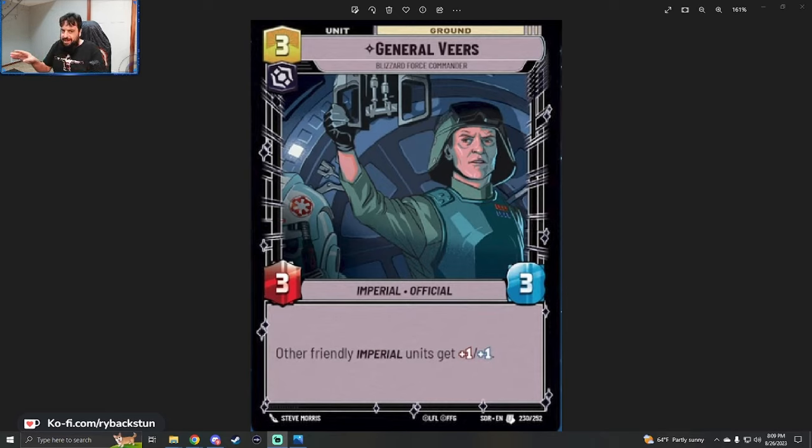The Wing Leader costs less than the TIE Advanced, but the TIE Advanced has a bigger body and is harder to deal with in space. Veers is an automatic three-of in any Imperial deck — three cost, comes out, plus one, plus one to your entire board. Vader loves this, the Emperor loves this, your attackers love this, your Imperial Sentinels like the Cell Block Guard and Royal Guard love this. Veers even turns on Sentinel for the Royal Guard. It's all wins.